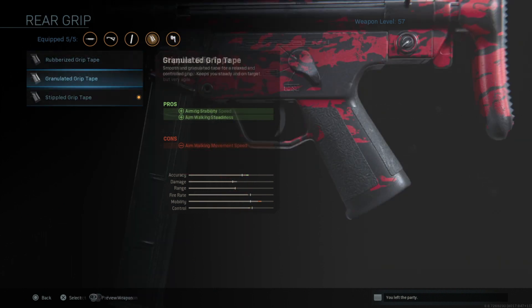For the grip, I would go with the Stipple grip tape over the Rubberized grip tape. I pick Stipple because it's the best one — I'm mainly focused on aim down sight speed here. It does say aiming stability is a con, but it doesn't really affect your aiming stability noticeably.